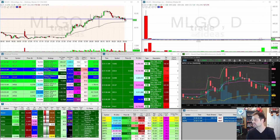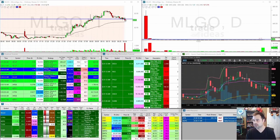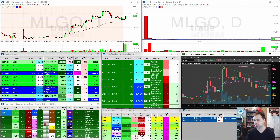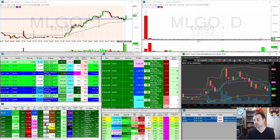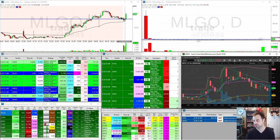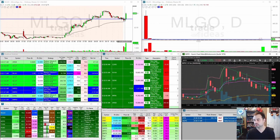MLGO one-minute time frame — we've closed and opened candles. I didn't even notice that right there. I'm going to see if MLGO can pop up; maybe I'll go in even more. We can't get a fail here. If this hits up to the three-dollar area, this is where I'll be looking to add. Now I'm triggering in even higher — I'm fully in: 3,000 shares, cost basis right now is 2.92.